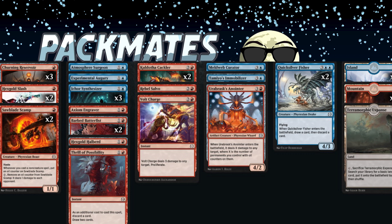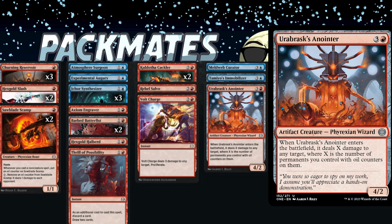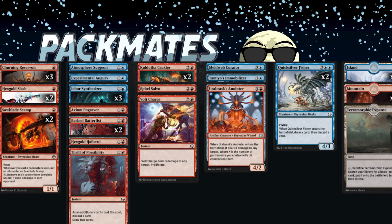Is Urbrass Anointer actually playable with three Churning Reservoirs? The Anointer is the 4/2 that deals X damage where X is the number of permanents you control with oil counters. In my deck I would have played a four-mana sorcery with those same stats — it was so good. I was usually hitting for three or four. Getting the 4/2 body that trades with everything plus the ability to give it flying with Atmospheric Surgeon was very strong. Without Churning Reservoirs, probably not playable.